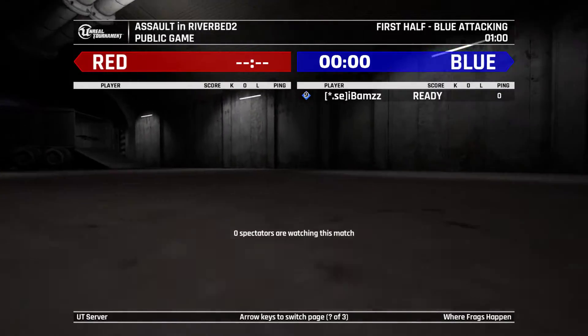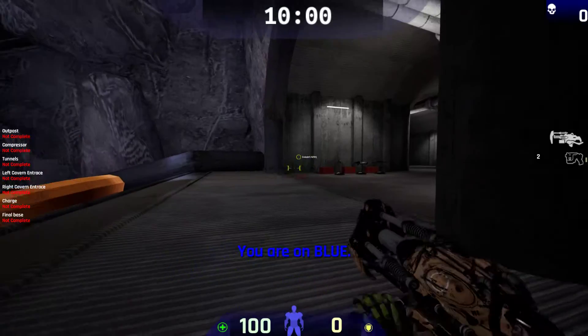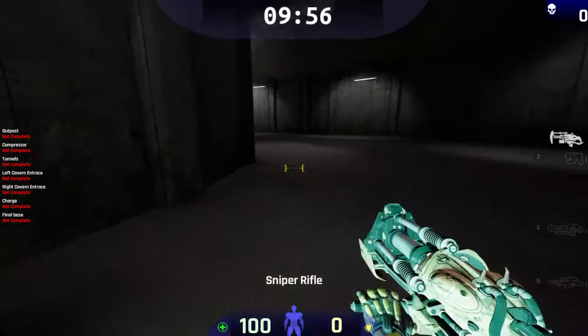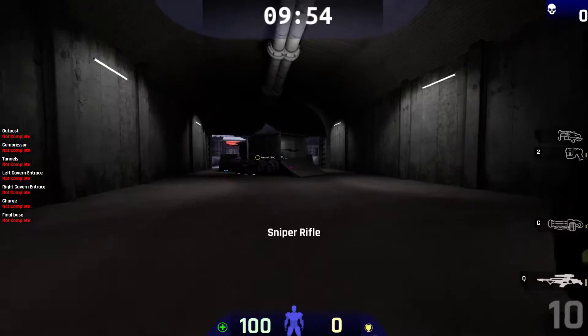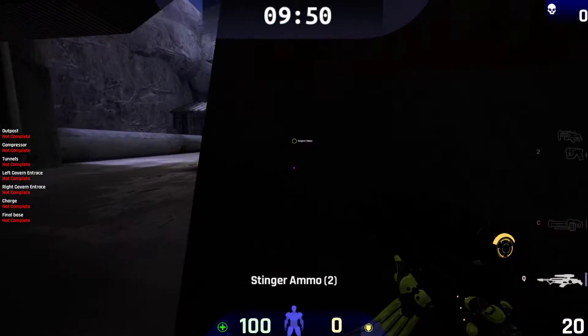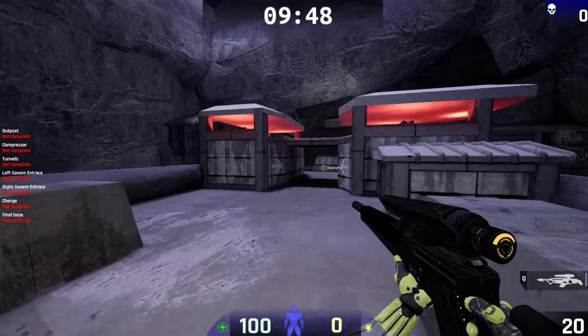I'm going to show you the map Riverbed 2 for Assault Duty 4. The attacking team starts at the bay, moving up front and taking the outpost objective.